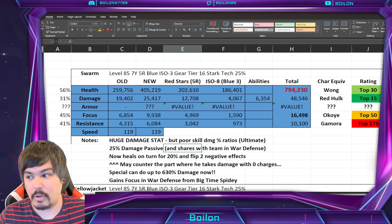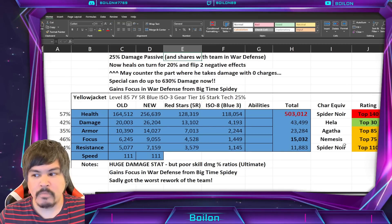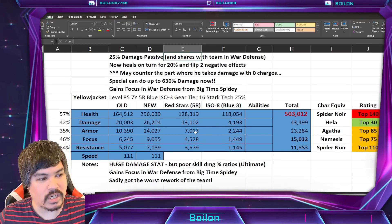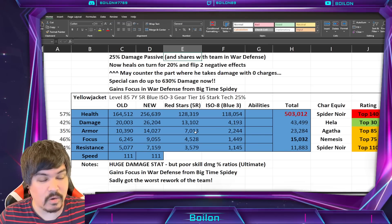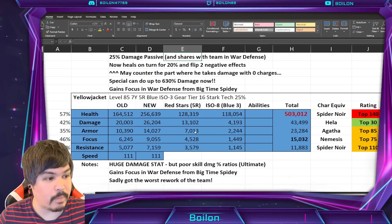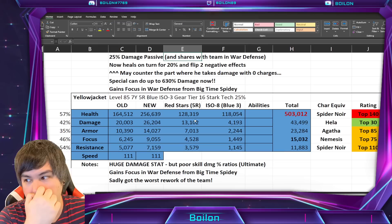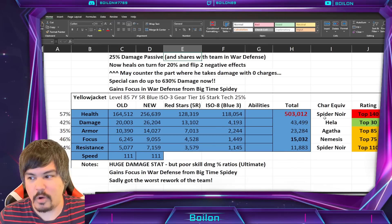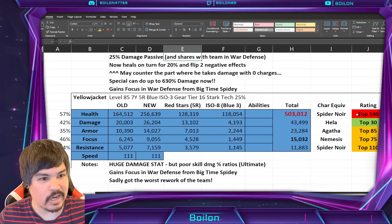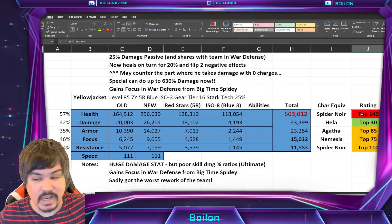Yellowjacket is the last one, and unfortunately he did actually get the worst end of the stick. Maybe that means he doesn't need it. He should have been the damage dealer of the team — he's a blaster character, a glass cannon. His health is pretty low, equivalent to Spider-Man Noir, which is a top 140 in the game. He has a blaster character, so I'm not sure what I expected.